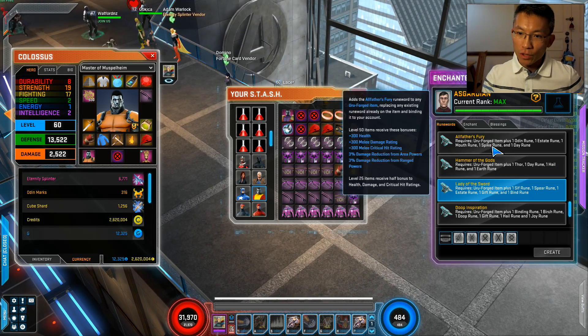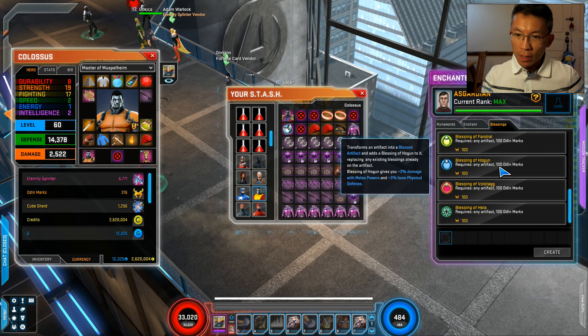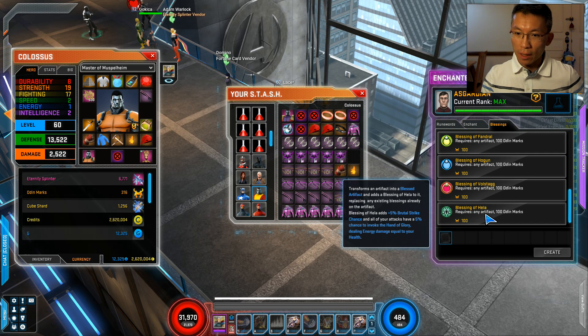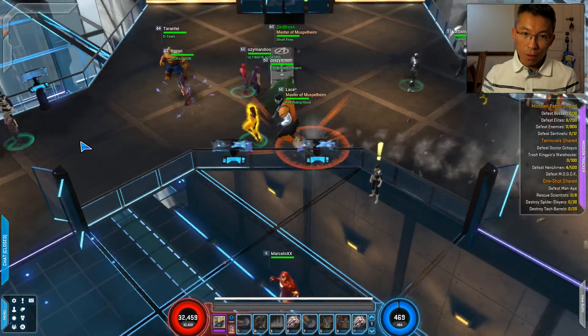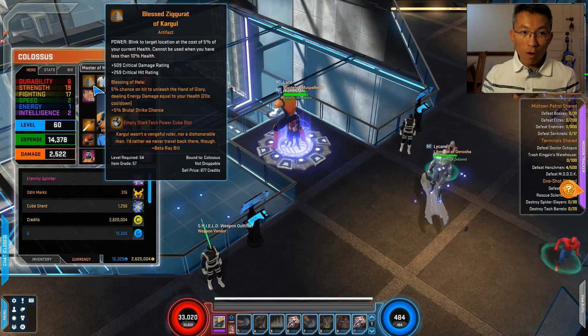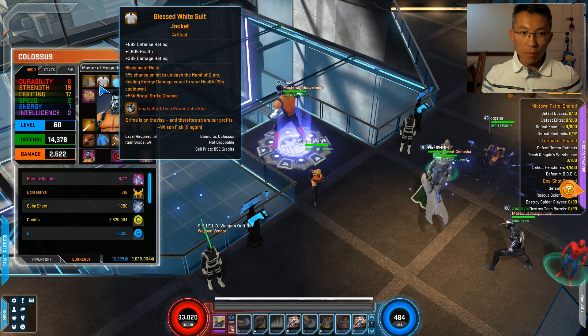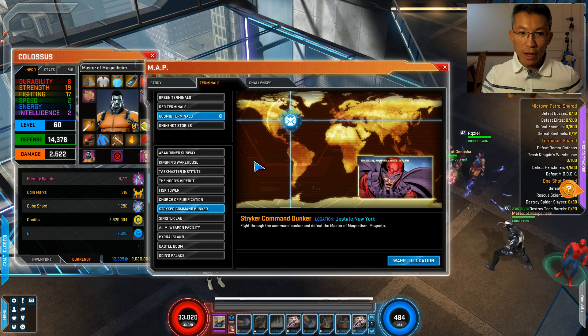Why do you need Odin Marks? First, you need Hela's blessing — there's only one blessing you need for all heroes, whether summoner or not, and that's basically Hela. Each one costs 100 Odin Marks, so you have to work quite hard for it, because each hero requires you to bless your artifacts. All these artifacts will have something like a Blessing of Hela applied.